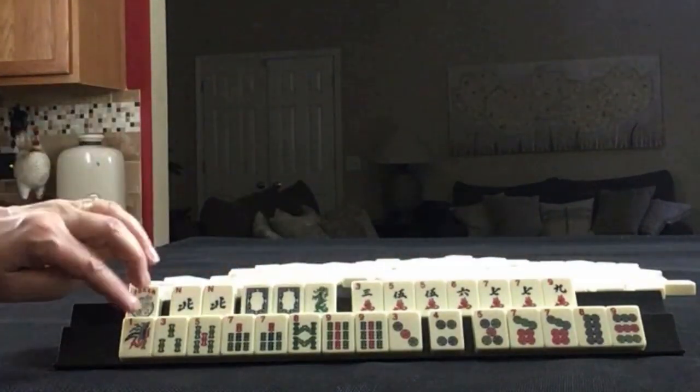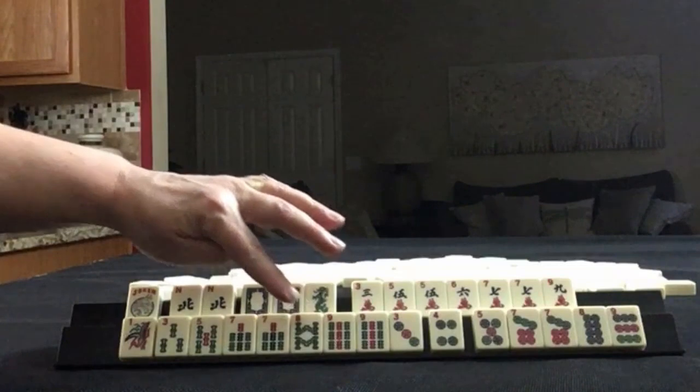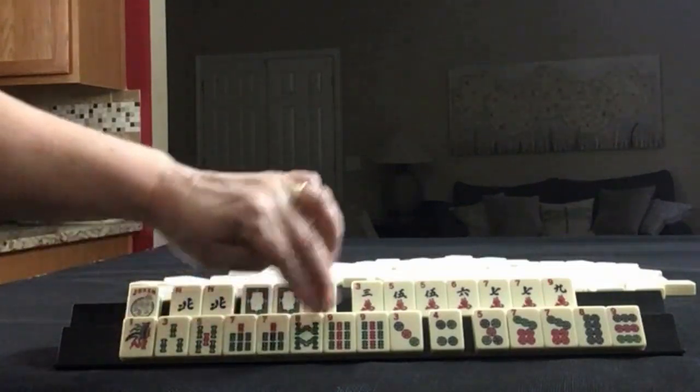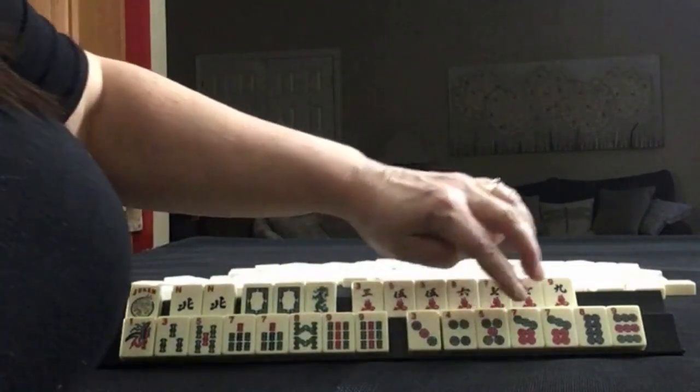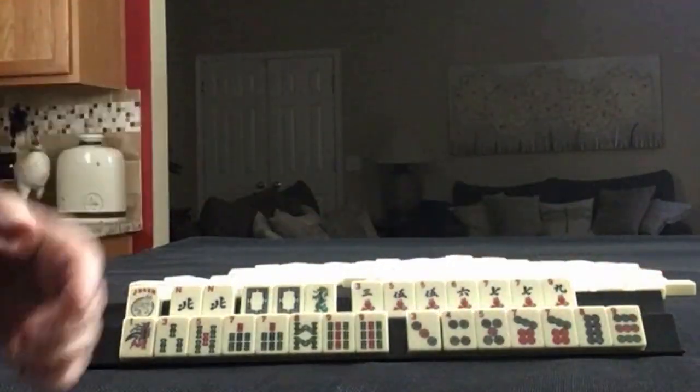In bams, we have 1, 3, 5, 7, 8, 9 — pairs of 7s and 9s. In dots, we have 3, 4, 5, 7, 8, 9 — pair of 7s.